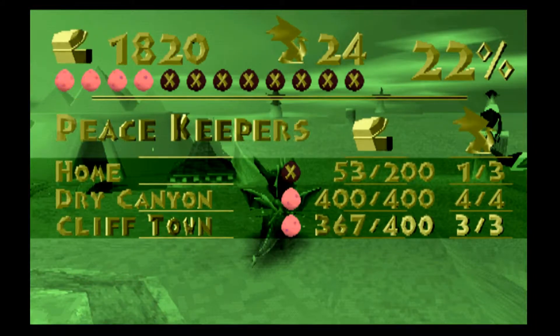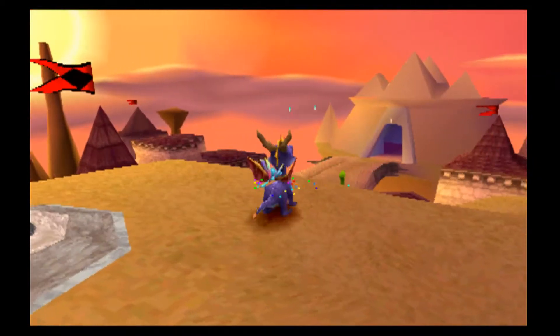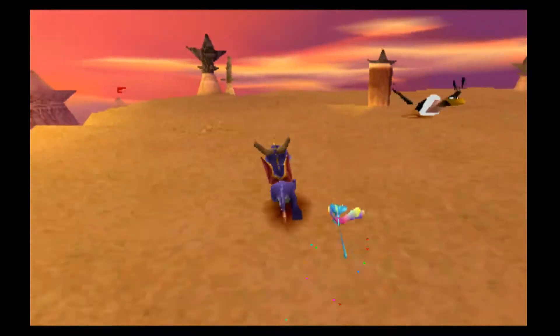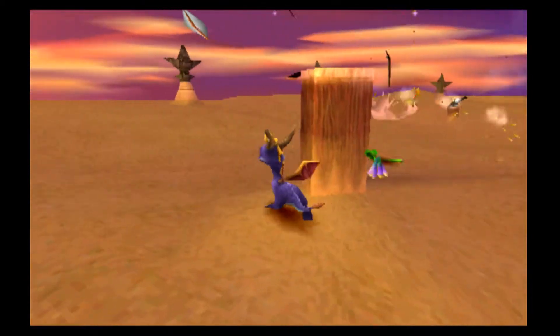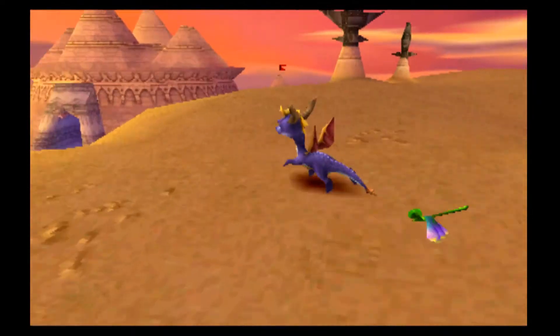Yeah, we're missing 23 gems. Thanks to viewer Furiora for saying that they are actually over behind that little area right there. We have to glide over there, I guess. I didn't think we would have enough gliding space to get over there. So I didn't think we'd be able to actually get over there, but apparently we do.